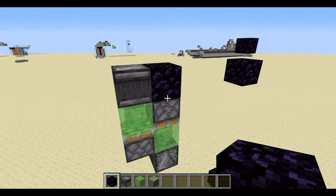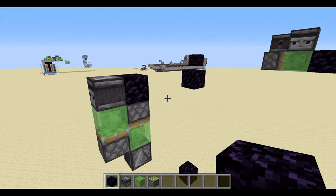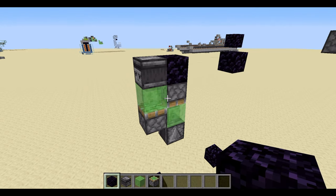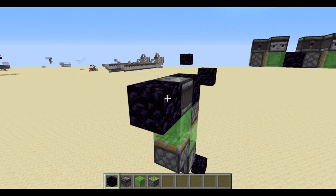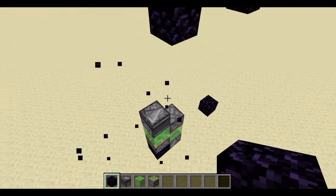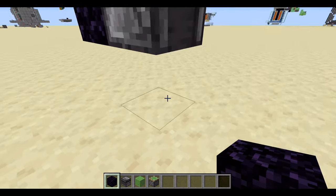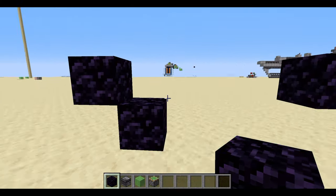Now I'm going to move on to the next flying machine. Over here is another two-directional flying machine, but instead of going across and back, this one goes up and down. I'll trigger it by placing a block where the observer is facing. The flying machine will go down, and if I place a block where the observer is facing on the other side, it will go back up. Really simple.